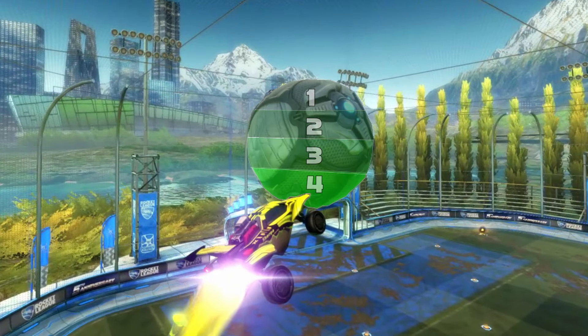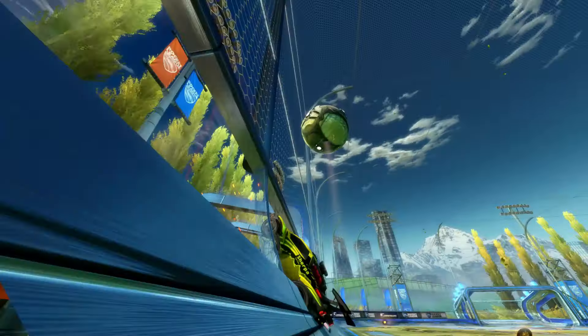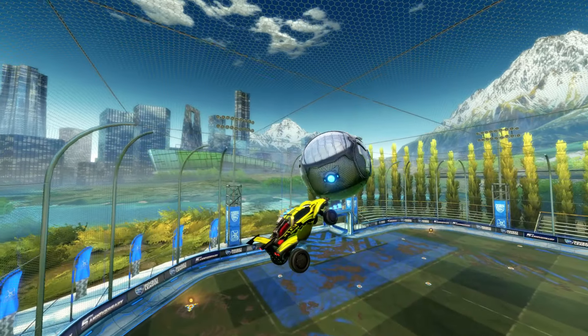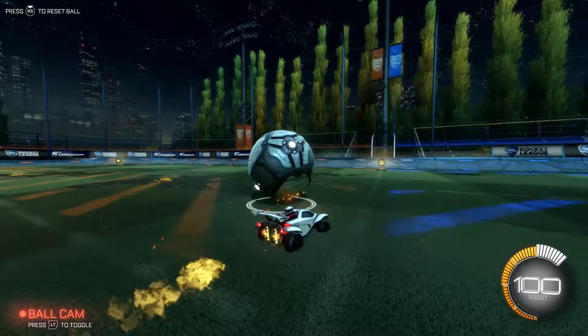The only other thing you must do on this first touch is to hit the ball on the fourth quadrant. This is the heart of the air dribble and will immediately increase your chances of a successful dribble. So the first touch requires you to be like a gentle dog and to hit the ball in the fourth quadrant. Make sure your car is pointing up and get ready to spend some boost.